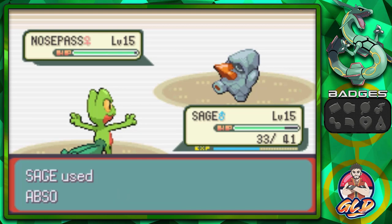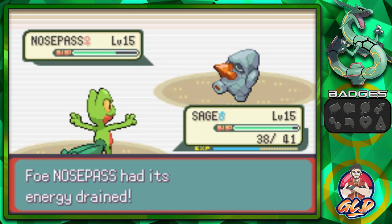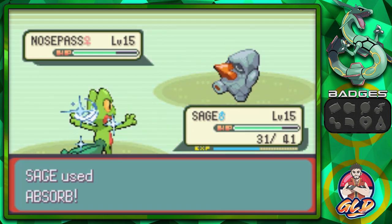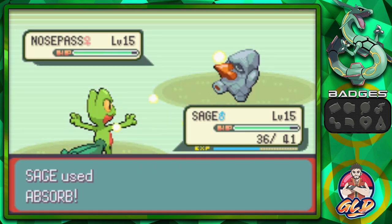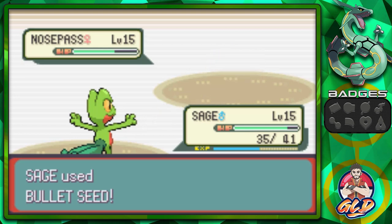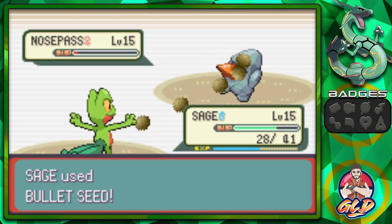Roxanne tries to heal up her Nosepass with potions, but Absorb keeps healing us back — super effective. She ends up using at least two potions. After being fully healed, we switch to Bullet Seed. The Tackle attacks don't do much damage to us. We hit Nosepass three times with Bullet Seed — one more Bullet Seed for the win!